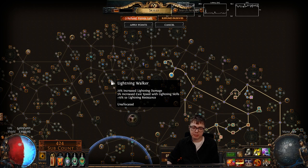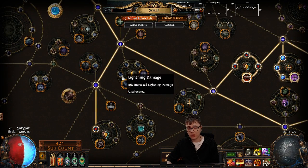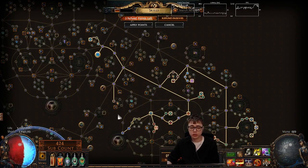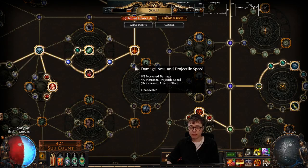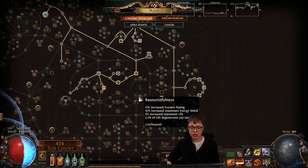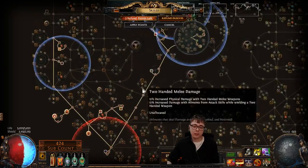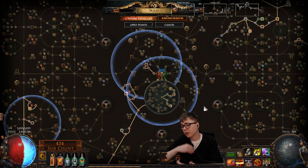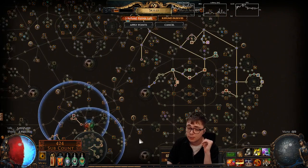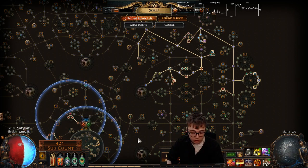Along the way I'll pick up some Crit Multi, some Lightning Damage, and a bunch of Life. I've got a Three-Point Cluster which gives a bunch of Lightning Damage, some Crit Multi, and some Shock Effect. I can also come down this way to pick up Projectile Speed and Damage and get a little more Hybrid stuff. I can come into Marauder's Start for more Life, which will also give me a bunch of Energy Shield. Basically I'll just feel out the build as I'm leveling — I'm enjoying Lightning Trap so much, it's such a cool build.